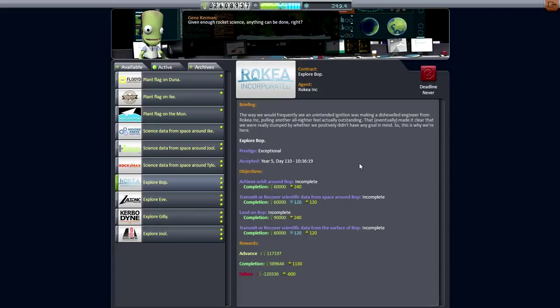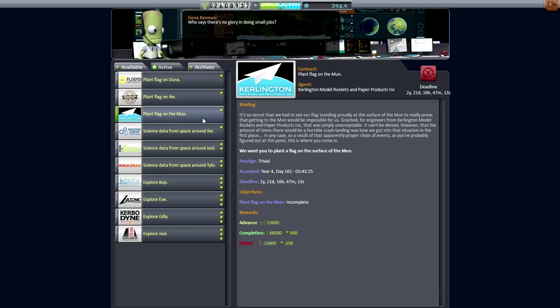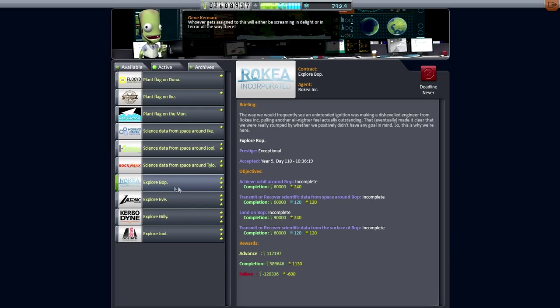Hello everyone, and welcome back to my Efficient Design Series in Kerbal Space Program 0.24.2. In this episode, I hope to test a new launcher — a new SSTO retrievable system that will be able to bring a heavier payload into orbit on a single launch. I hope to fulfill some contracts, and I think my target will be Bop this time.